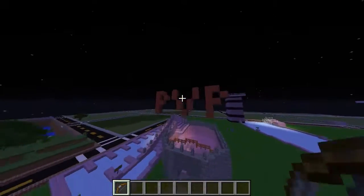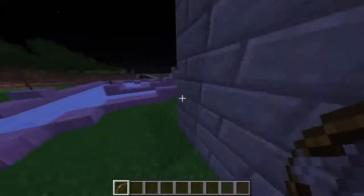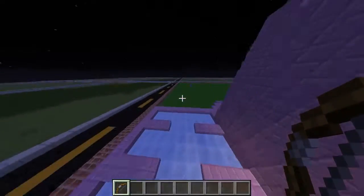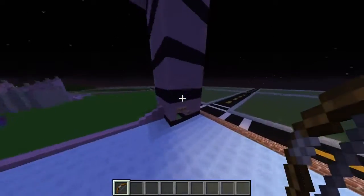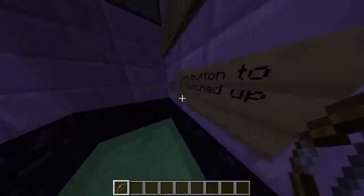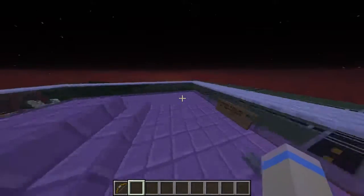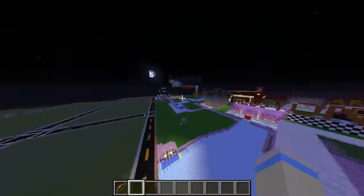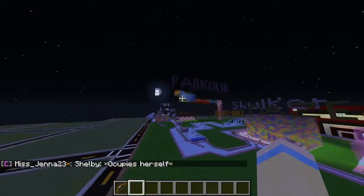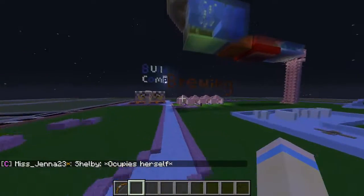Then we have a player versus player area — there'll be pistons that come down from there. Very nice. Then we have the electro launch right here — it doesn't always work, so if it doesn't work in the first three tries you should tell someone. Then you just electro out of here — I think it's pretty cool.